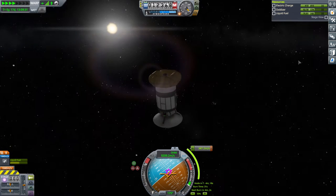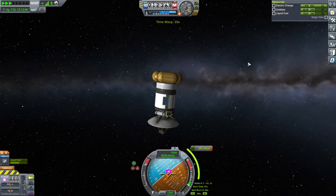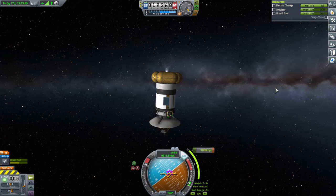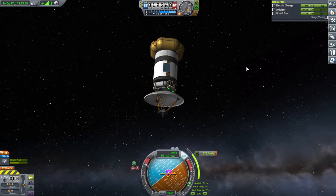This probe, if you missed it in the previous episode, is just trying to get into a specific orbit around EVE, carrying Science Jr. and the mystery goo. I should have started the burn already. After that it'll act like a relay around EVE.